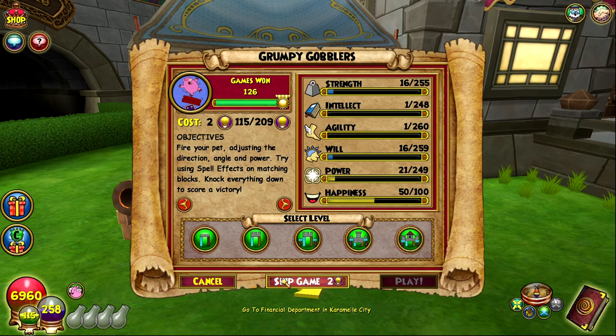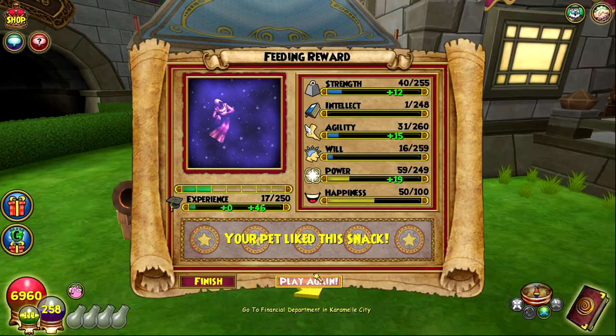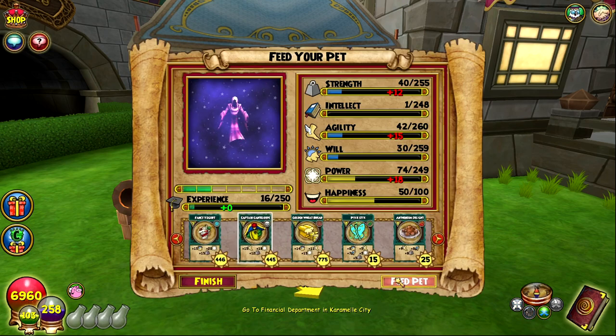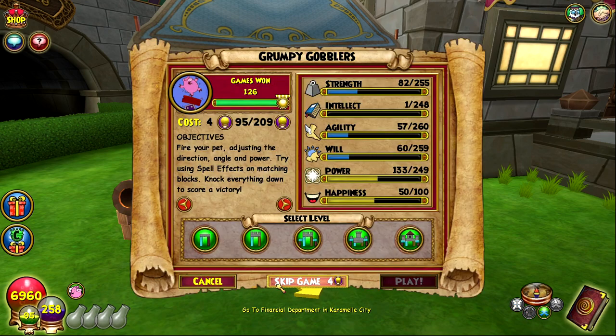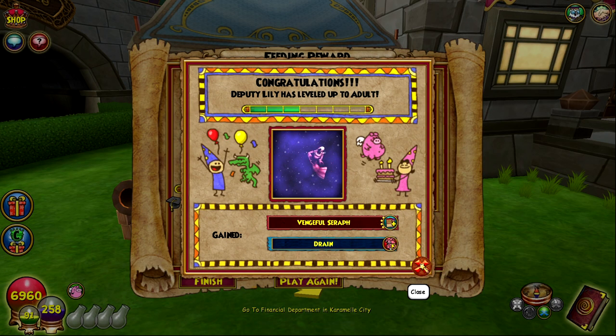We're gonna train this one up to teen. I really hope we get reinforce early on. Death giver — started with that last time too. Not horrible, just not the greatest. We're still gonna train up to adult because I definitely need to get reinforce. If we don't get it, we're gonna have to hatch with a kiosk pet again and test our luck. Vengeful serif — I do like that, it's not horrible, but I don't really have much choice so I'm gonna train this one up to ancient. There really aren't any more pets in the kiosk with reinforce that are good for death.